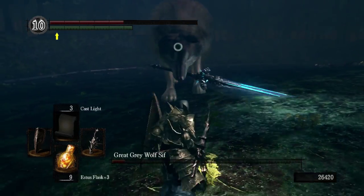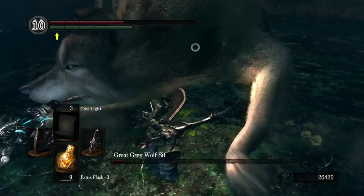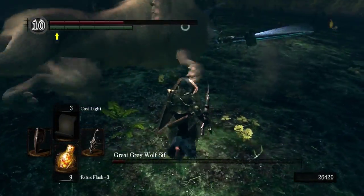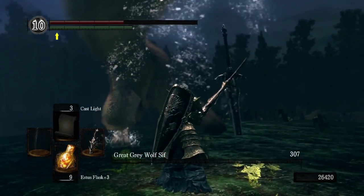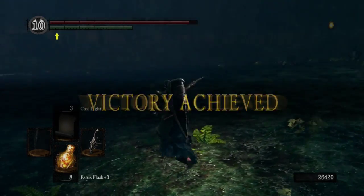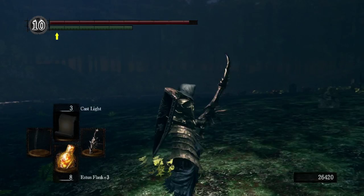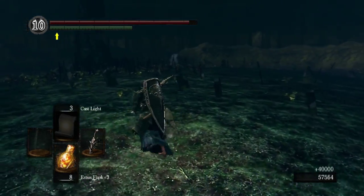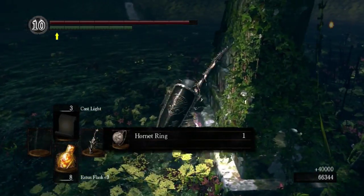He's limping. I can't take that animation — I have to finish this. That is so sad. I feel like the worst person after fighting Sif. I don't know if you get him to limp by hitting the legs repeatedly or if it's just triggered by him being low on health, but it is so sad.